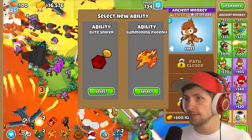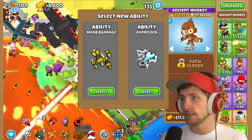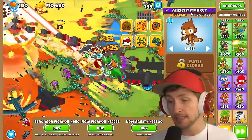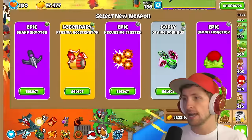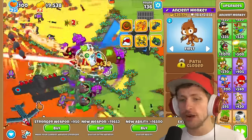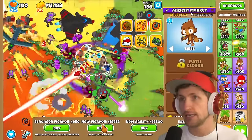New ability: Elite Sniper. New ability: another Overclock — that is actually going to make us a lot of money. Do I want to start getting stronger weapons? Glaive Dominus! We have three paragons now. I was a little bit worried but I am not worried in the slightest anymore. I am completely confident in our ability to just keep going and destroying these balloons.